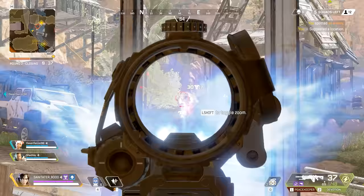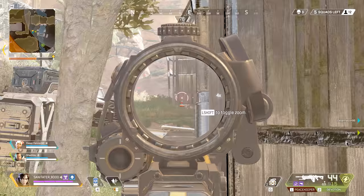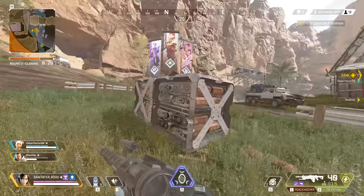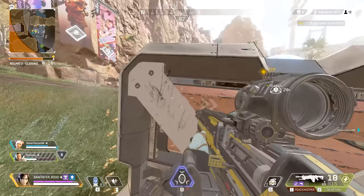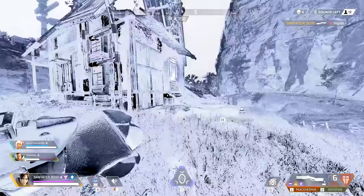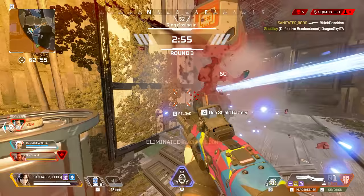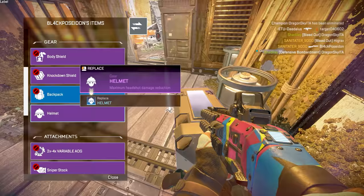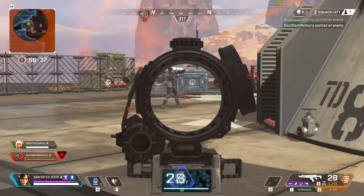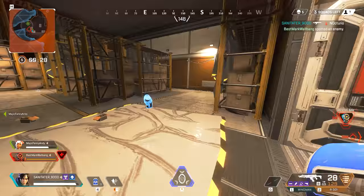Gibraltar is a really good one to run with Wraith, especially for defensive plays. Once his shield goes up, you can portal from inside it either to safety or into a flanking maneuver. Enemy teams assume you're all hiding and healing inside the shield — I use that as bait, get my teammate to drop the shield, portal out, and flank around the back while they're focused on it. Bangalore's smoke ability is great for covering you while you get the second portal up. Caustic's traps are interesting too — placing a trap by a portal makes enemies reluctant to follow you through.